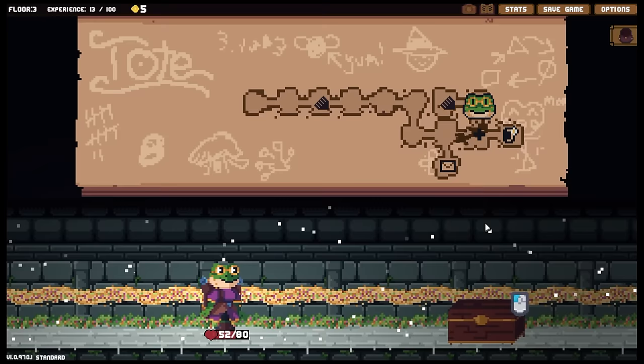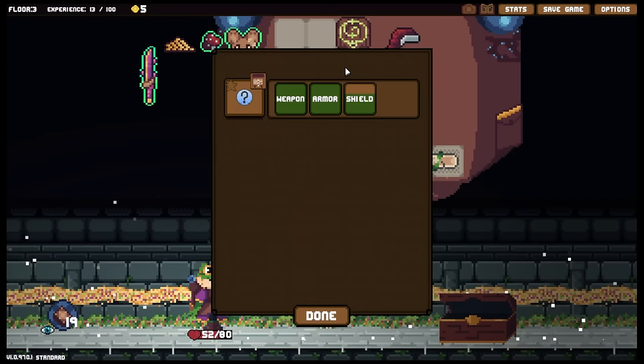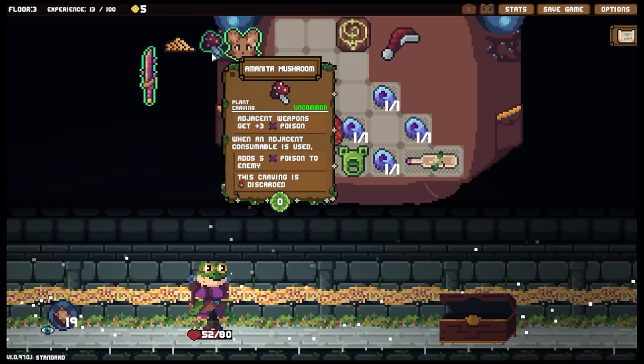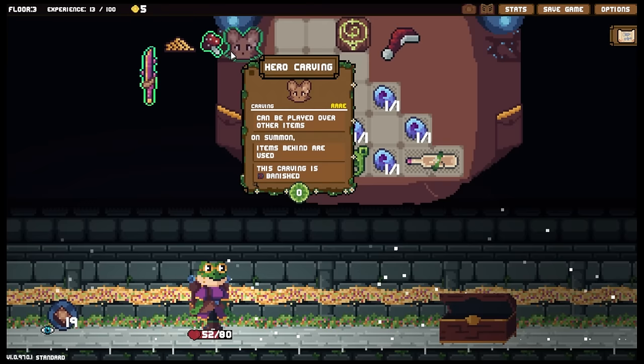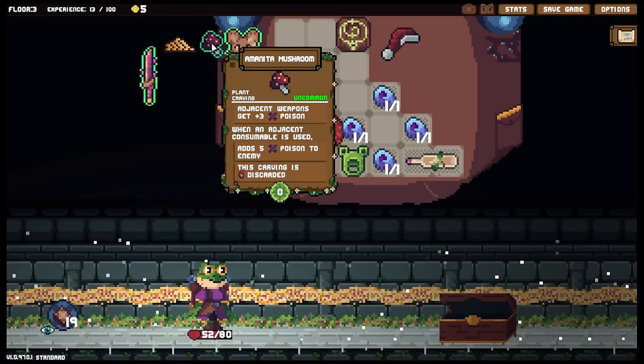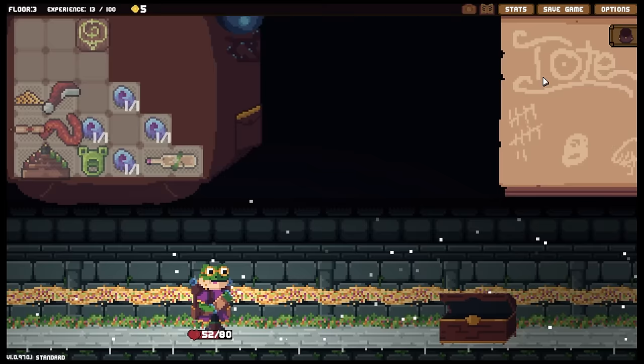I quite like the idea of toss being that much more powerful. We use toss actively all the time so it makes sense — I'm going to be clearing out all of this stuff from my backpack in just a second. Apparently that's a hero carving — a Santa hat, that is used for research apparently. I'm an art of mushroom — adjacent weapons get plus three poison; when an adjacent consumable is used, adds five poison to an enemy. That one is really nice. Hero carving — can be placed over other items, on summon items behind are used, this carving is then banished. Amanita mushroom is really, really attractive — we're gonna grab that. I wasn't anticipating that though.